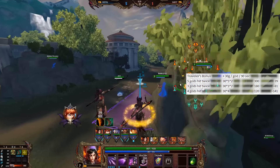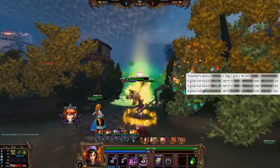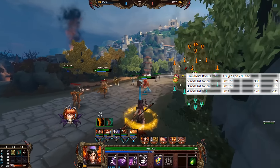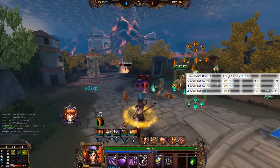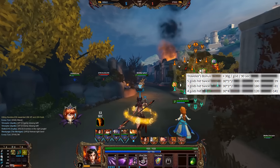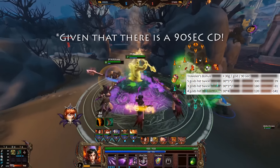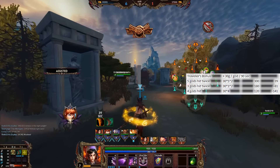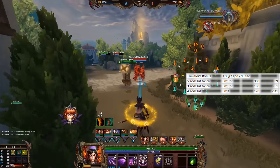What if you hit 3 guards twice — say the solo laner once, mid laner twice, jungler twice, and support once? That's fairly unlikely too, but in that case you end up with 180 gold, leaving an 81 gold deficit compared to someone going Bomba's Mask. Now if we say you hit 4 guards — which is the most realistic scenario, perhaps hitting the jungler once, support once, and mid laner twice — you end up with 120 gold, meaning a 141 gold deficit compared to the enemy jungler with Bomba's Mask.